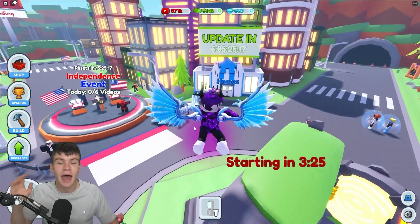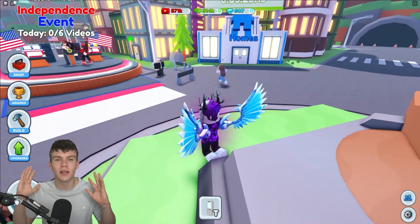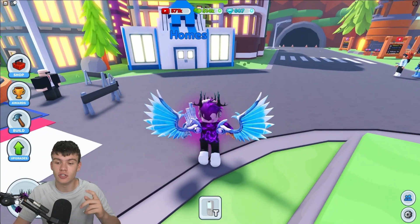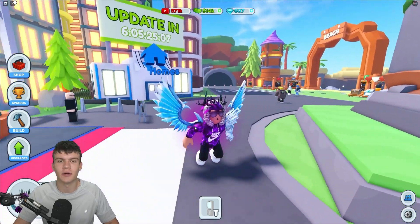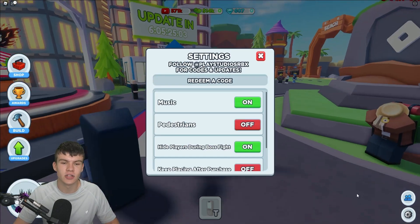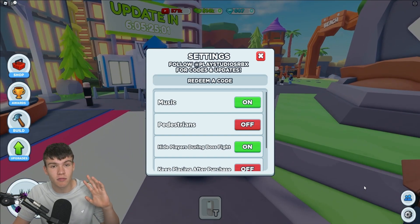Let's go ahead and get into all these new working codes now. If you don't already know, in YouTube Life to claim codes you'll want to go to the right side, click on the settings button, and the code menu will come up. These codes are in no particular order.